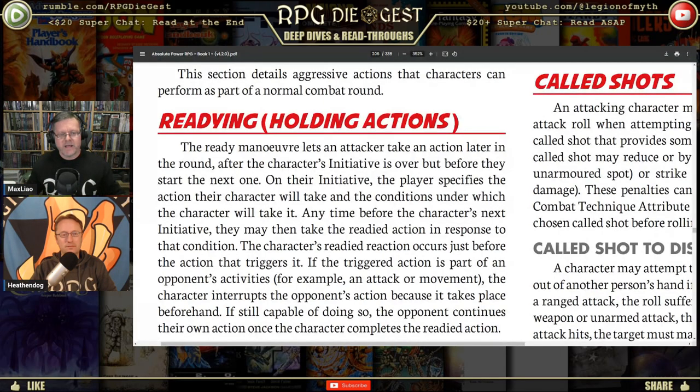If no one comes around the corner, you didn't use your action — it's gone. But if someone does come around the corner, the moment they do, you fire. The character's ready action occurs just before the action that triggers it, which means effect precedes cause in this case. If the triggered action is part of an opponent's movement, the character interrupts the opponent's action. So if Heathen Dog is moving across a line I'm covering, before he gets to that point I shoot — he can do nothing to respond to that action.